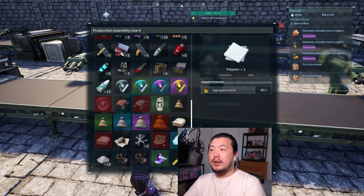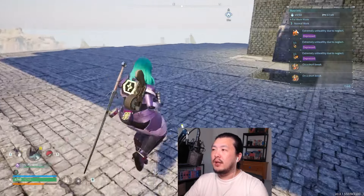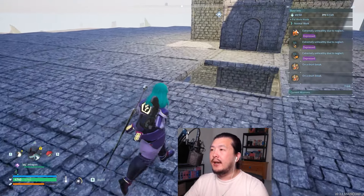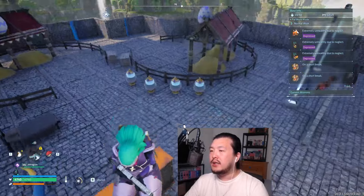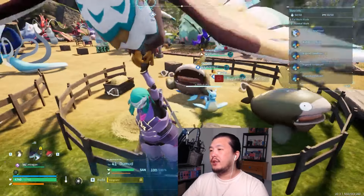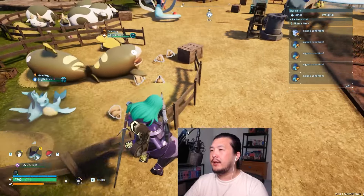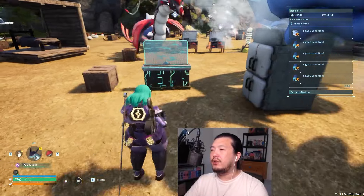If you want to get polymer, all you need is high quality pal oil. You can either buy it from a merchant or do what I did and farm and ranch demuds. I only have two demuds here, but those produce high quality pal oils.